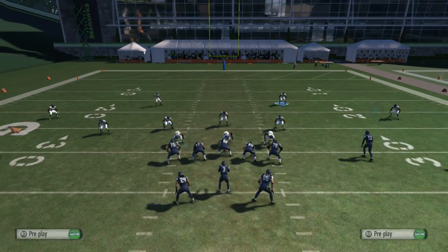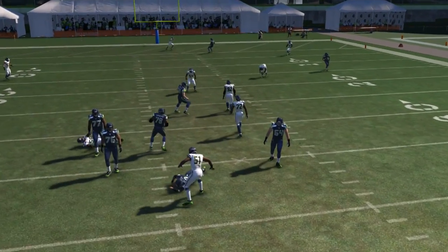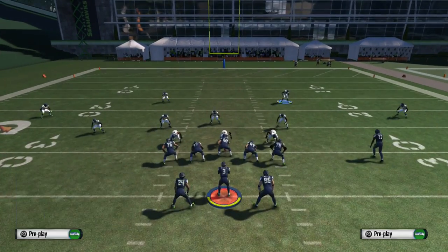As you can see, we're sending a big app blitz out of this cover three drop. If the big app is blocked, you're going to get the nice edge blitz. Here's what you do: base align, pinch the D-line down, crash down, then global blitz the right outside linebacker, and backer contain.